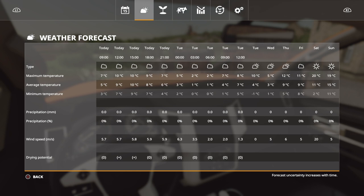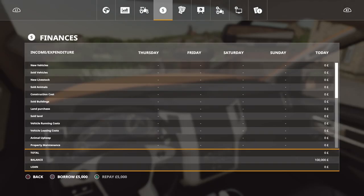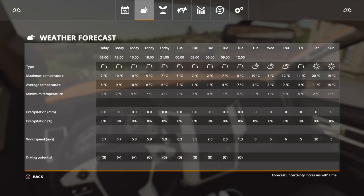One thing to bear in mind is the days shown here don't match your other menu options. If you go into finances it says today is Monday, but when you go into the weather forecast it says Tuesday. There's a one-day difference — it's probably a little glitch. So bear in mind the calendar on the finances page is one day out from this one.